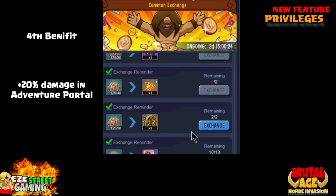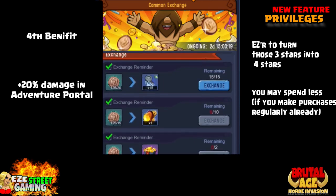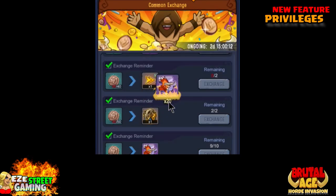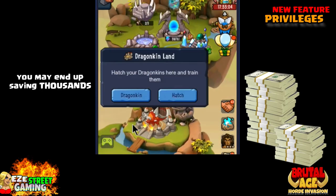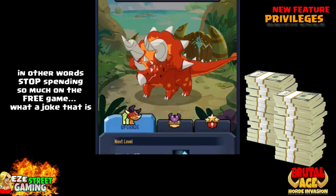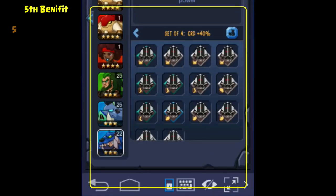Fourth benefit: plus 20% damage in adventure portal. This means it'll be easier to get your three or four stars — you'll be able to use three-star partners in a five-star challenge instead of a six-star. You may end up saving thousands of dollars if you're a fairly big spender once you calculate how much you can save using this feature.